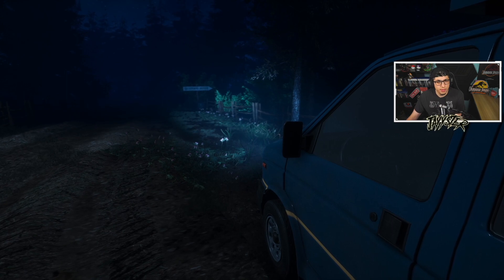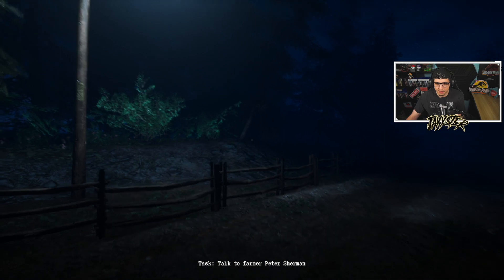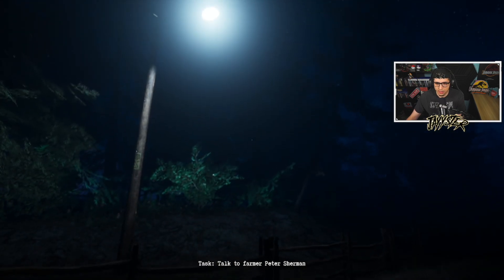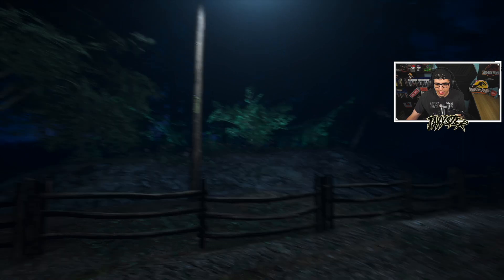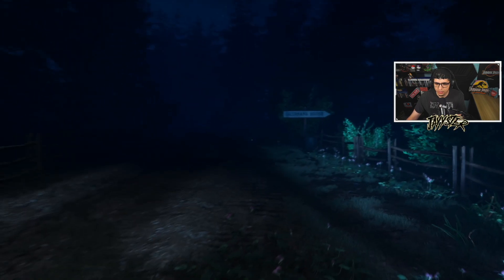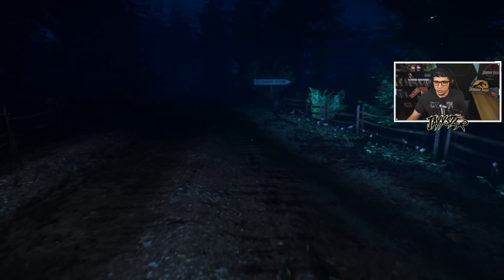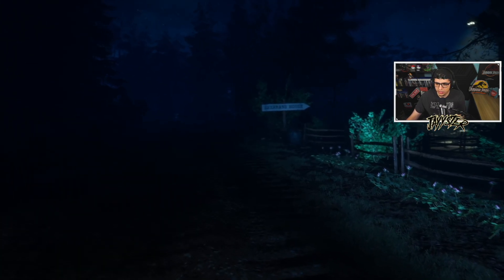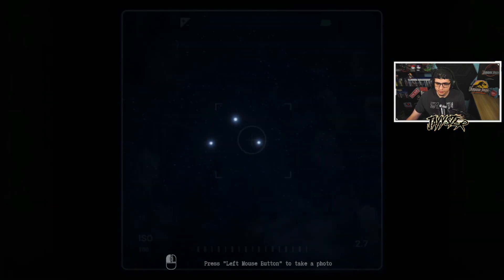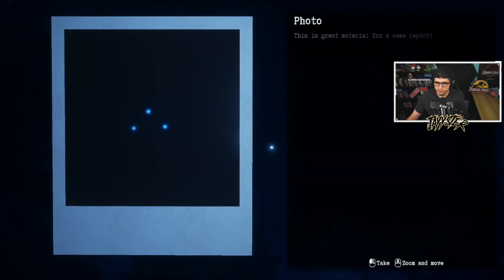I wasn't able to move my controls quite how I wanted to, but man, this game automatically looks amazing. Hopefully you guys can tell on your end — this looks good. Sherman's house. So we're a news reporter trying to catch the aliens in action. Press left mouse to take a picture.